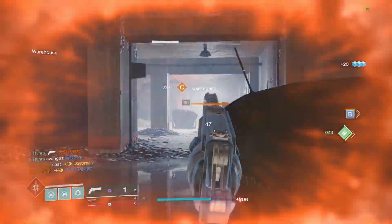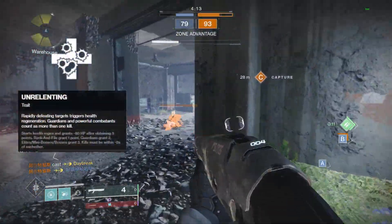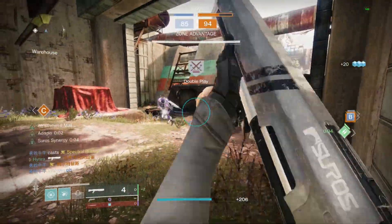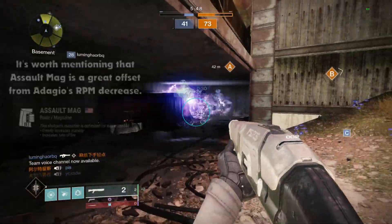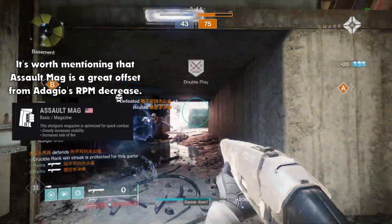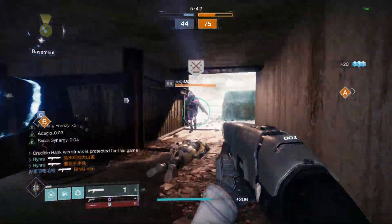You can also pair Adagio with something like Unrelenting, which heals you for around 80 health and starts health regeneration after getting two kills with the weapon. This makes the weapon feel like a pinnacle weapon with the intense power creep — getting that first kill to proc Adagio for that one-shot body shot potential, and then Unrelenting to keep yourself healthy after the second kill.